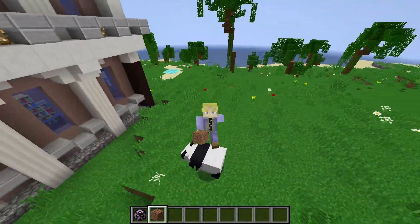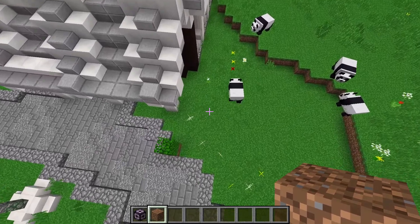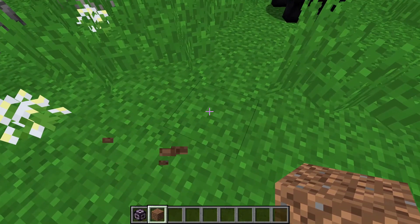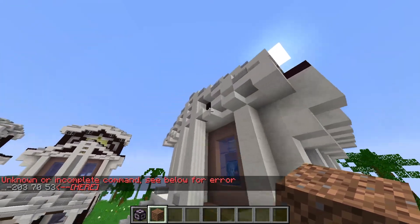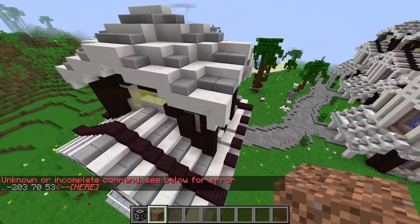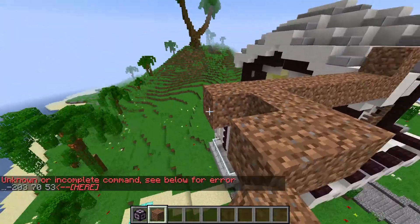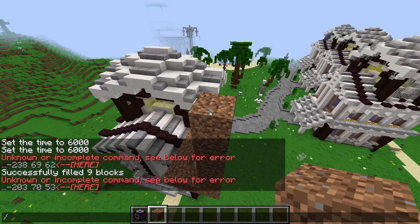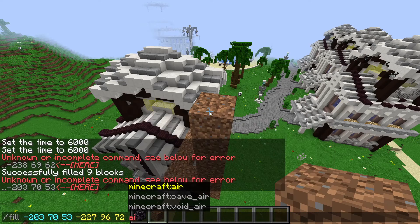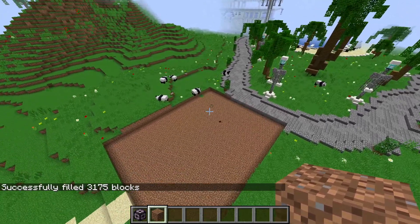I've got a house right here, but I don't like this house — this house sucks. So I'm just going to completely remove all of it. We go fill, tab, go up here, and place the blocks for the area we want to fill. Then press the up key, tab, tab, tab, and then type air to show we just want to remove it. And boom — all of it was removed.